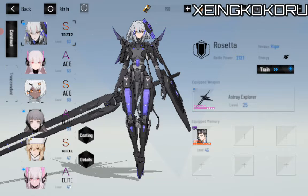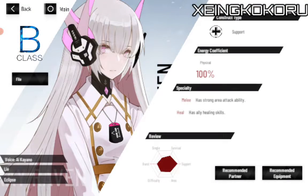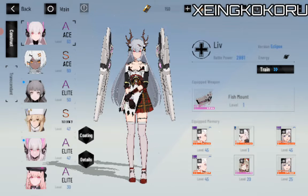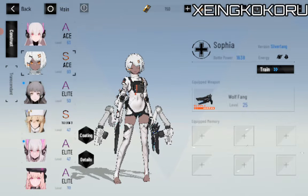And we have Liv — the B-class. A member of Grey Raven. As one of the newest support constructs, she's the anchor of the team, which is a good thing. There are a lot of characters I really want to show you guys here.